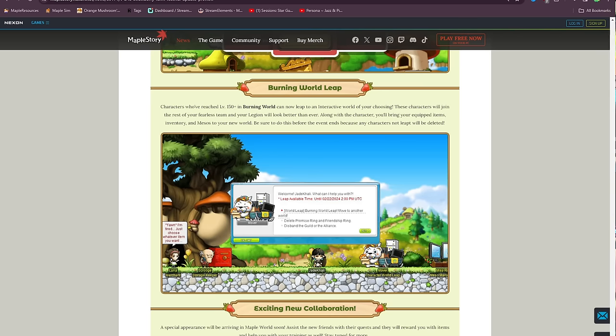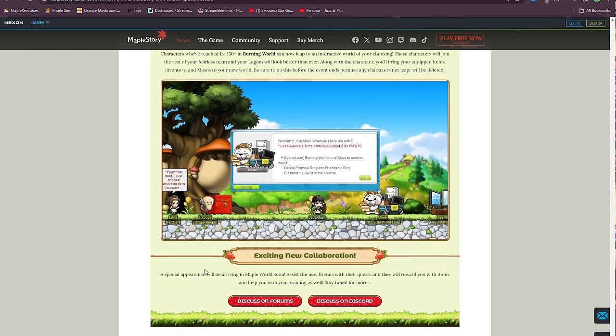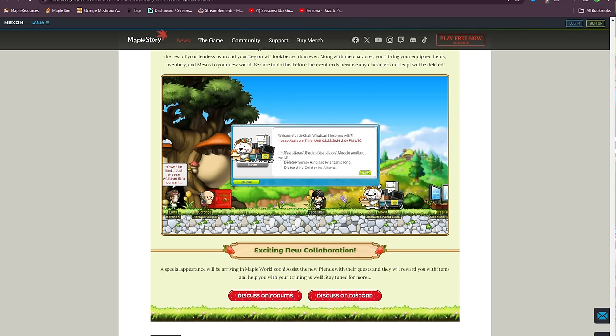We then have the Burning World Leap, so if you are on a regular server and using Burning World, you can leap over your characters. And then after that, we have the exciting new collaboration, which we still don't know what it is.